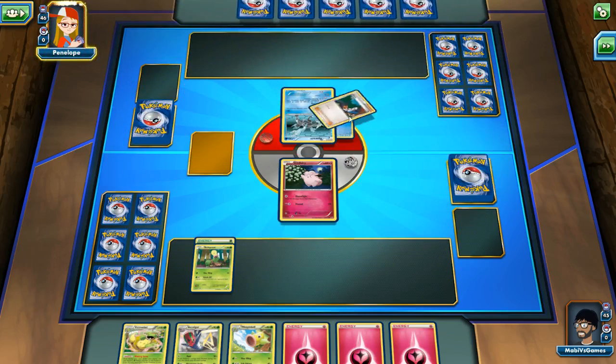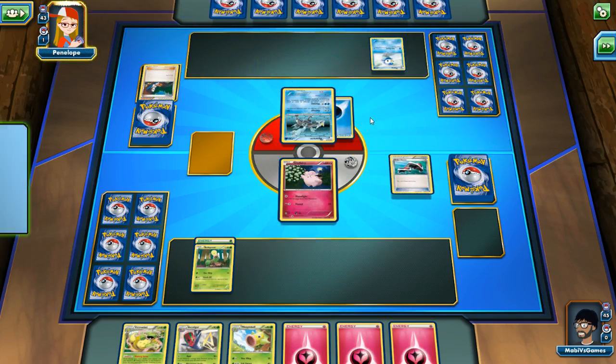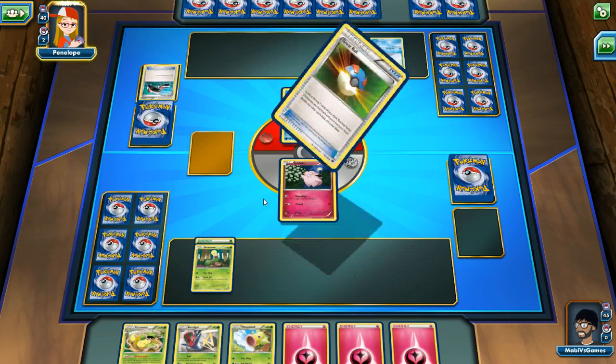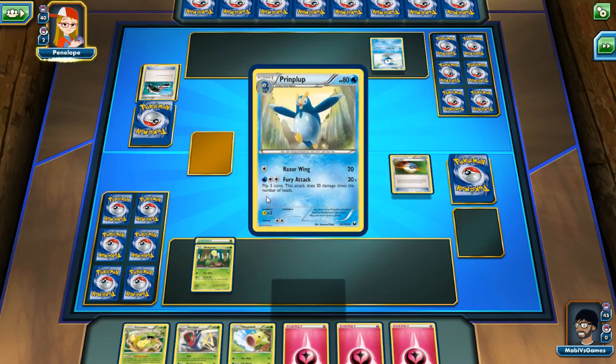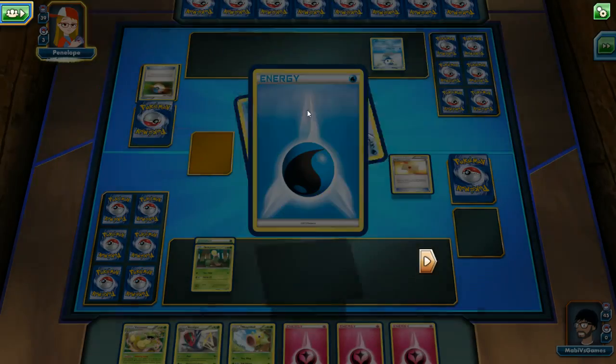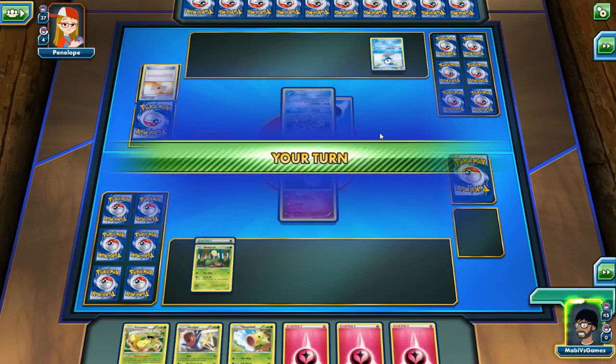What a cool deck here — she got a Cheren and drew three more cards, put a Prinplup down. Roller Skates — if she gets heads, she draws three more, which she did. And a Great Ball — top seven cards, grab any card she wants, grabbed a Prinplup. So this deck is weak to Metal and Lightning. I don't have any of that in my deck. This is going to be very interesting.